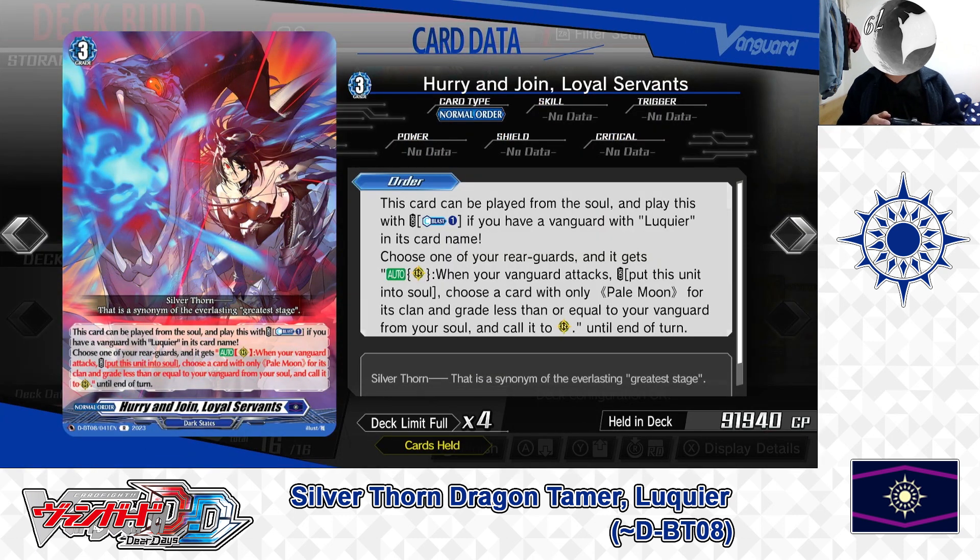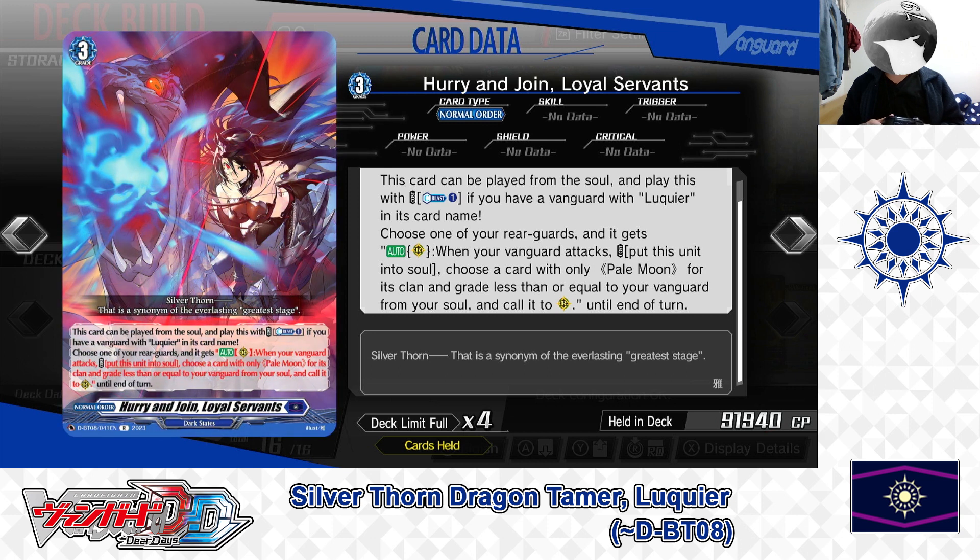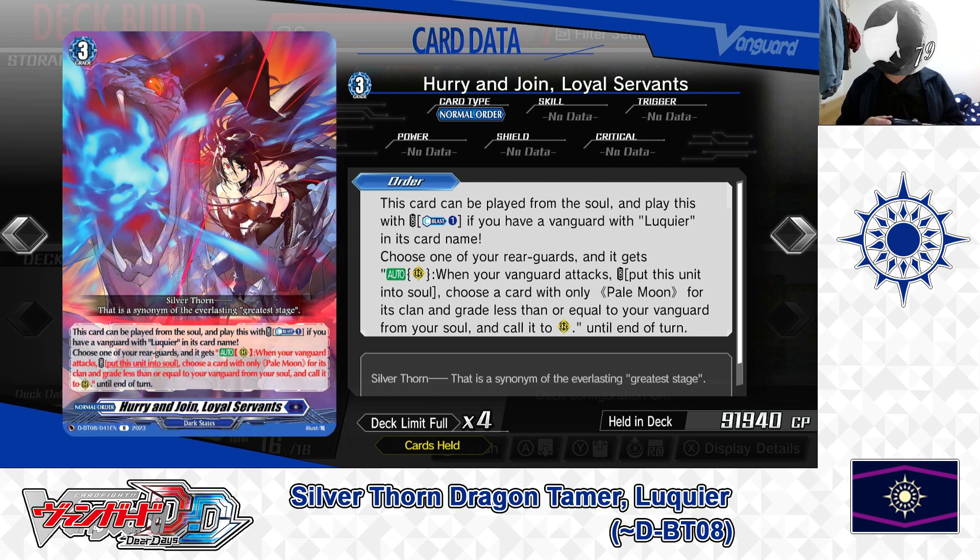Next up, the Grade 3 Normal Order: Hurry and Join, Loyal Servants. Skill — Order: this card can be played from the soul with a cost of Counter Blast 1, if you have a Vanguard with Lukie in its card name. If the cost is paid, choose one of your rear guards and it gets an auto skill — when your vanguard attacks, put this unit into soul, then call a Pale Moon card of grade less than or equal to your vanguard from soul to rear guard until end of turn. This support card lets you swap out a rear guard for a Pale Moon unit to gain another attacker, booster, or a unit whose skill you wish to use. We have 4 in the deck.